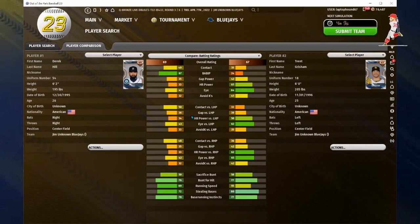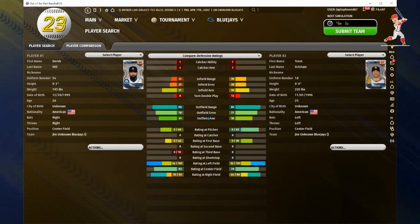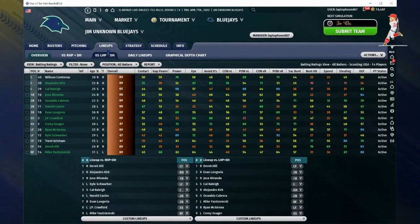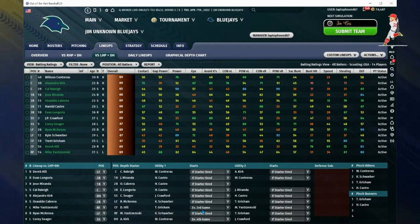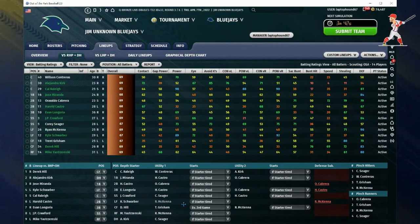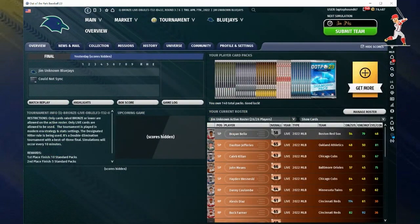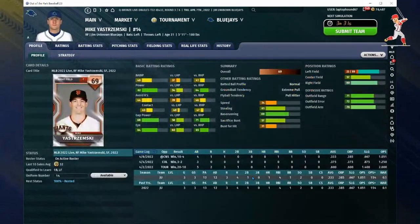Derrick Hill has great range — probably the top center field range of all bronze live cards. I use him at the top of the lineup. When I compare Grisham and Hill, Grisham looks a little bit better with the bat, but Hill is a little bit better in the outfield — not by much, but a small improvement. Right now I have Derrick Hill starting leadoff and Grisham coming in every third game — something you might want to experiment with.